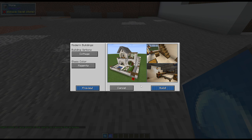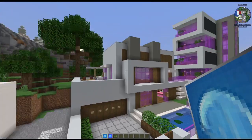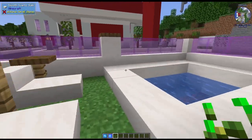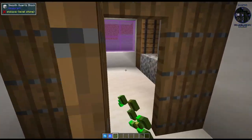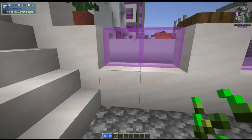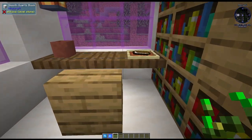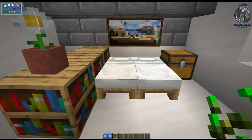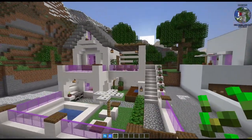All right, next up we have a cute little cottage. I keep forgetting to change the glass color — that's why they're all purple — but you can do it any color you want. This one has a cute little area to walk in, then a downstairs area with a little pool which would be your infinite water source, furnaces, a little farm, a little storage area like a kitchen. And then if we go upstairs, a nice little patio — then a bookshelf area, chest, another patio, and further up is where we have the bedroom. Super cute!